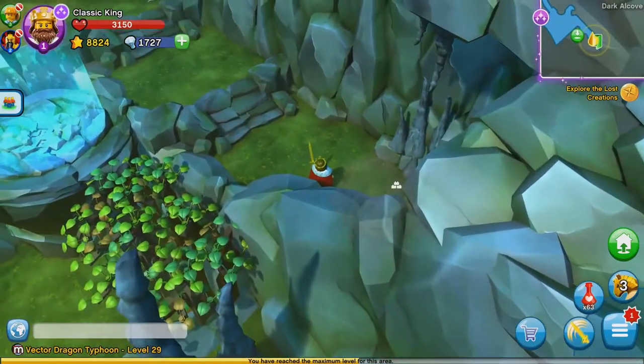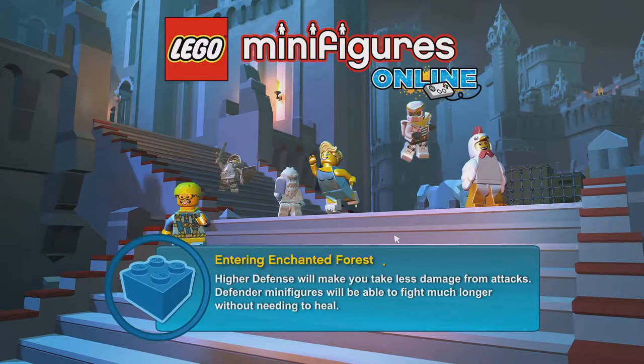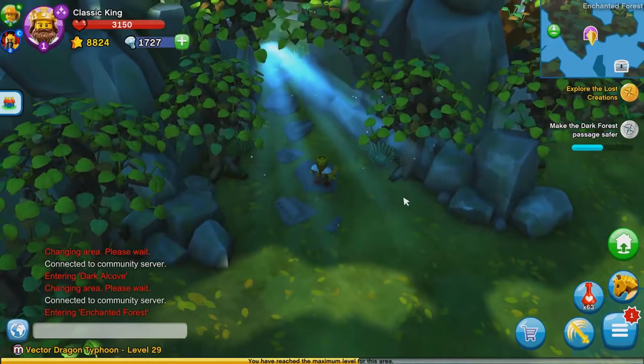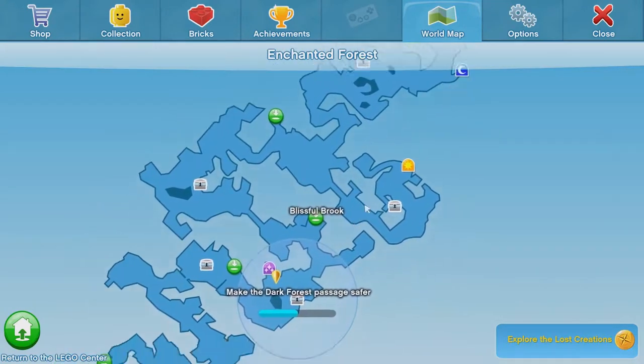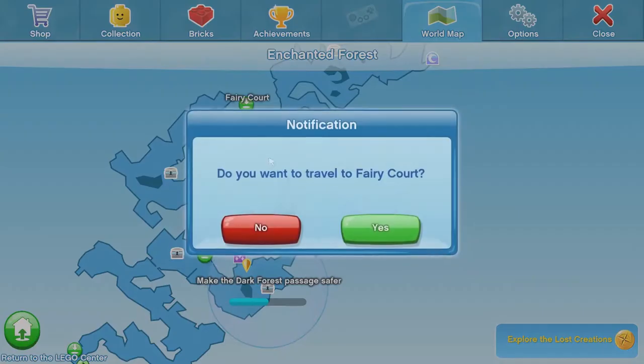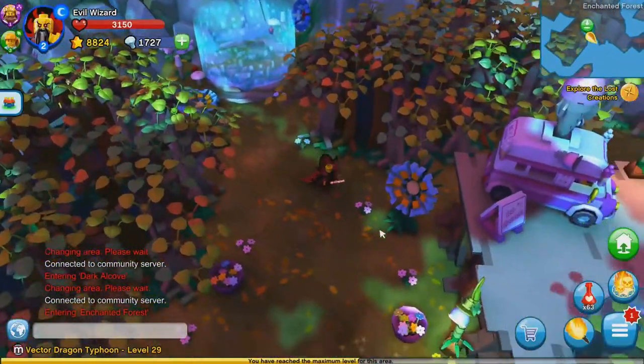It's also great for travelling around since you can get to places faster. The next pocket adventure is over here, so we have to walk, but that's okay. The next character we're going to be using is the Evil Wizard.